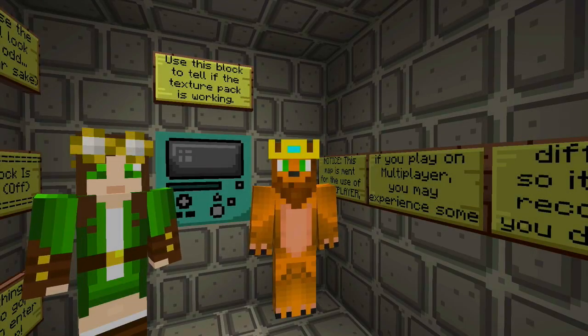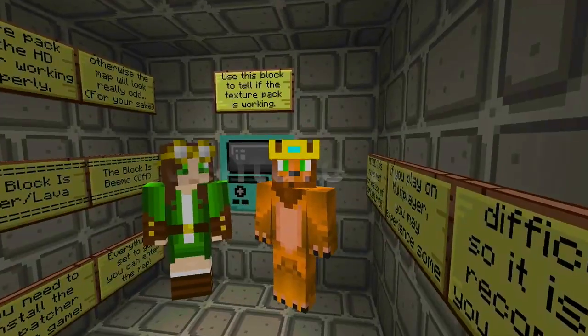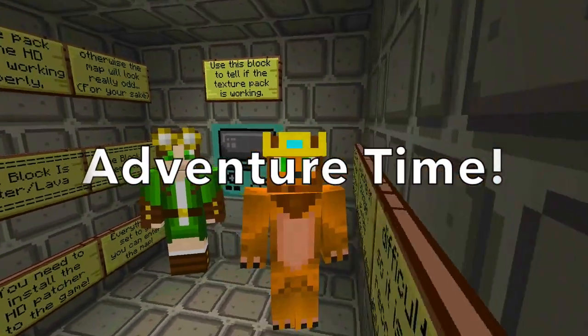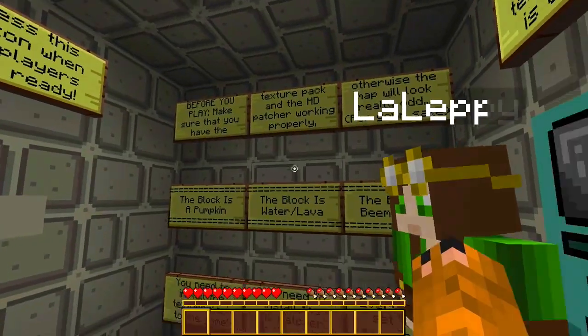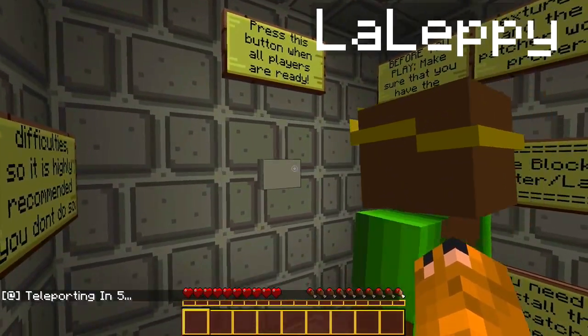Hi everyone, this is Simba and today we're playing a custom Adventure Time map. We don't know anything about it but we're just gonna jump straight in. Everything seems to be working, so press the button Leppy!